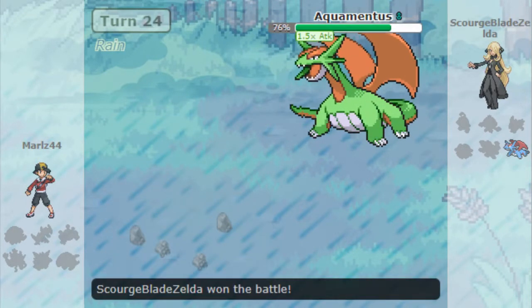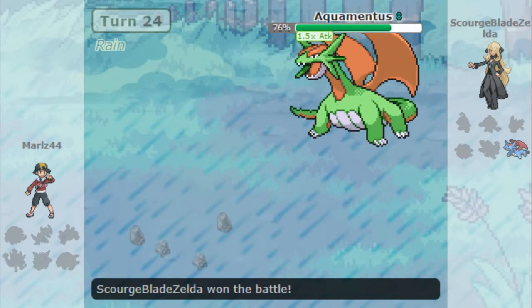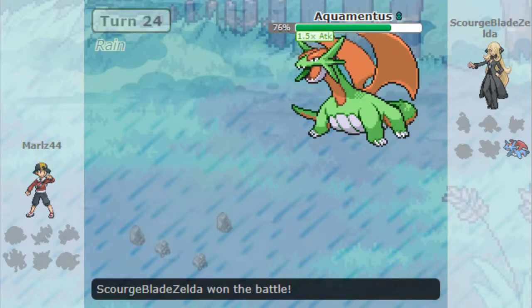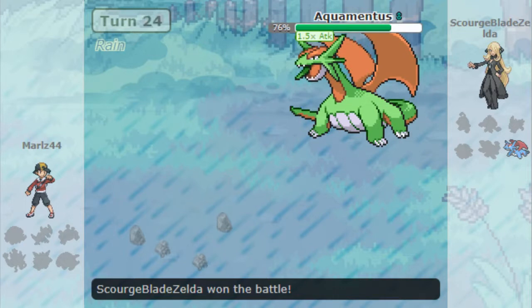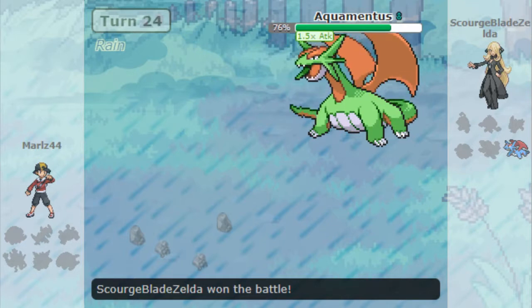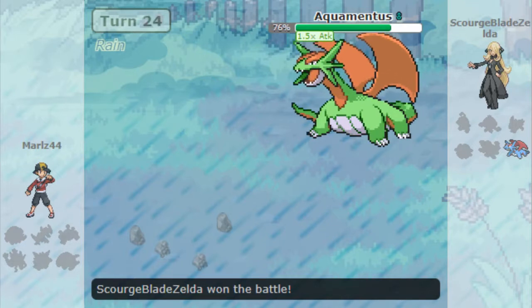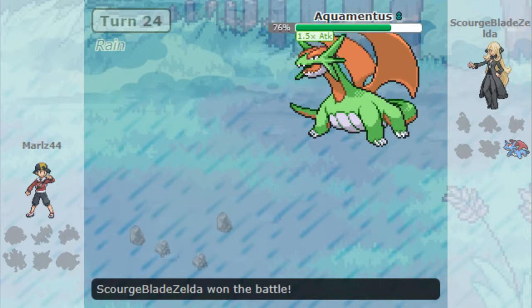Sadly for me, Salamence comes in. Ice Shard — I'm not sure if Ice Shard would have killed him, I don't think it would have. But it's quad super effective, so it might have. Donphan's attack is pretty decent — it's not bad at all. It could do quite a bit of damage with a super effective hit, and it destroyed Machamp with that Earthquake.